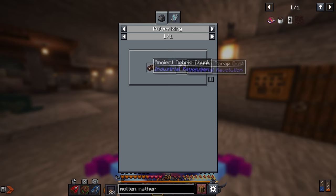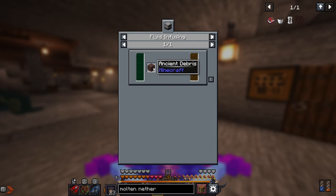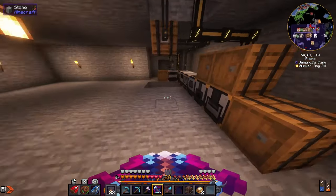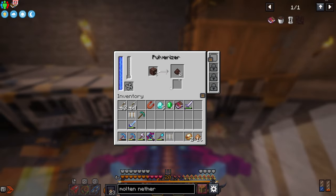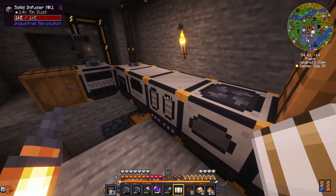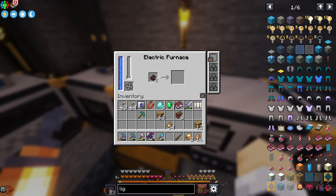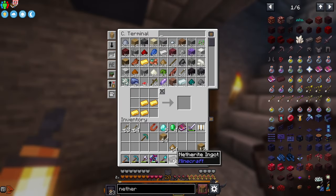We can make molten netherite — that gives us ancient debris chunk which goes back to netherite scrap dust, so that doesn't seem useful. Purified ancient debris from infusing with sulfuric acid turns into 12 millibuckets — that's not very much. In the short term the best we can do is double it with the pulverizer. Now putting this in the furnace — there we go — eight netherite scrap and two netherite ingots, perfect.